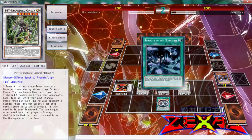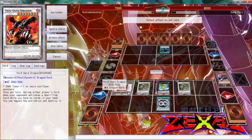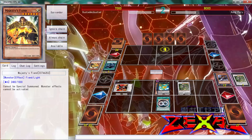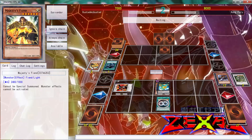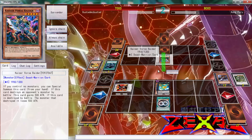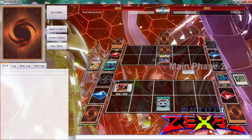It's Monarchs — did not think it was going to be Monarchs. I think I do negate that — I'm going to negate it and then activate one of the Omegas and see what he does. All right, got rid of a Majesty's Fiend. He's setting — wow, double Majesty's Fiend and a Kuraz. His hand cannot be good if that's what's going on. He sums up — wow, he's going to be able to attack over this.